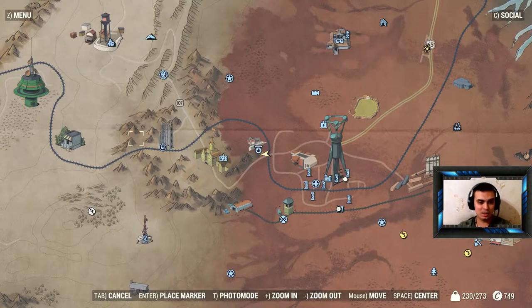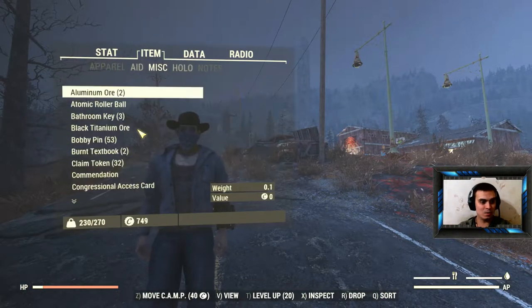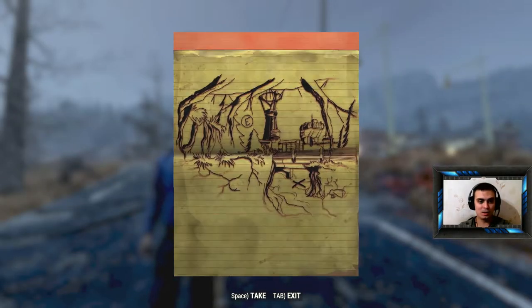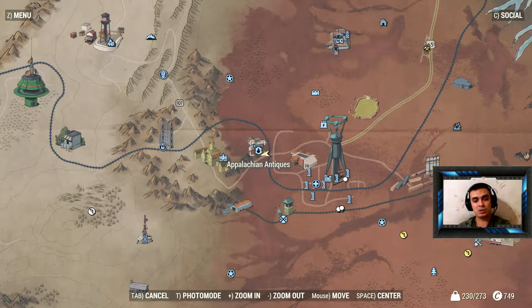The map we're going to take a look at is the Cranberry Bog treasure map number 1. The best way to get to it — we can see that's Teva Toga City and the treasure is straight under the bridge. You'll need to fast travel to Appalachian Antiques.